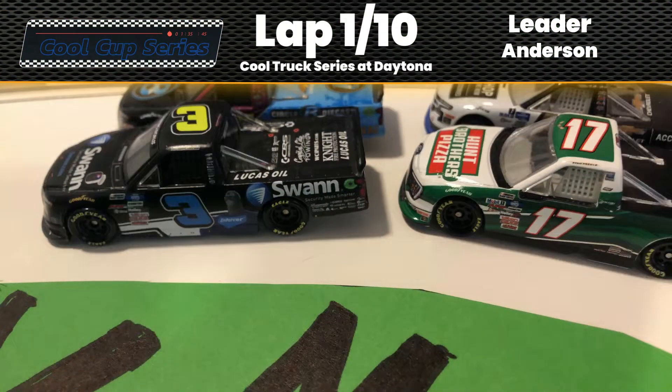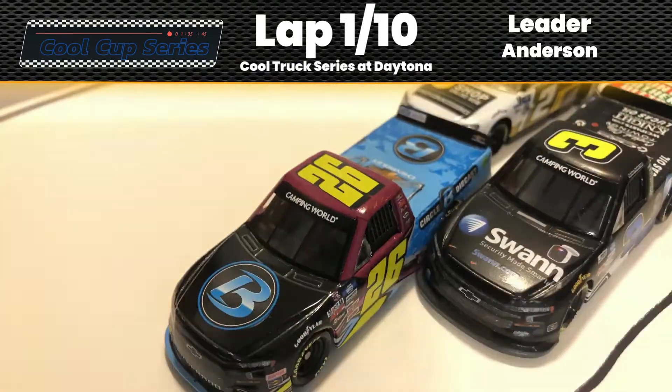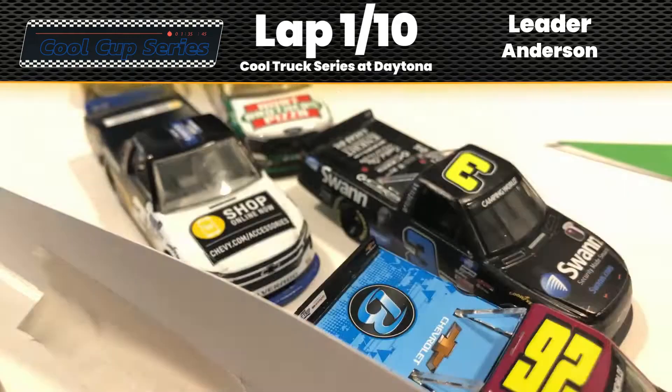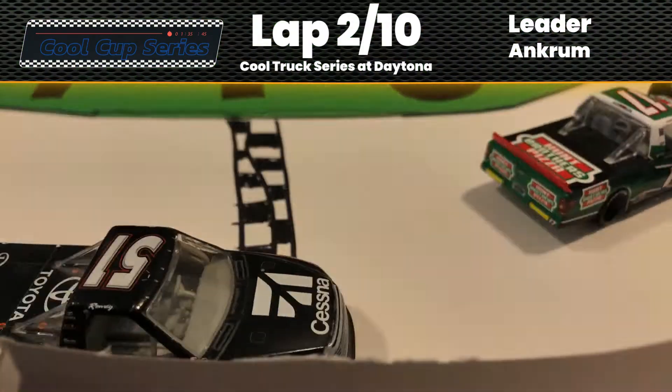Green flag in the air! We are underway at Daytona. Dead even into turn one. Here comes Tyler Enkrum — he gets a run, but the outside line is now fading. That's going to lose his momentum. A lot of separation already as lap one gets complete, as we can see Corey Heim starting to fall back.